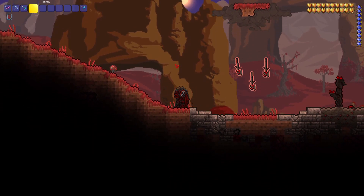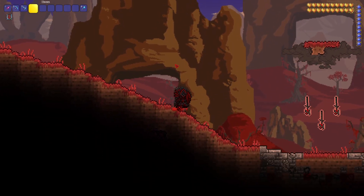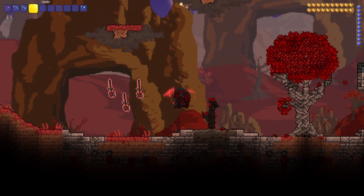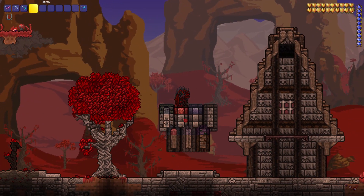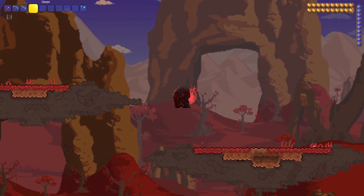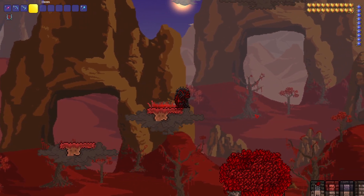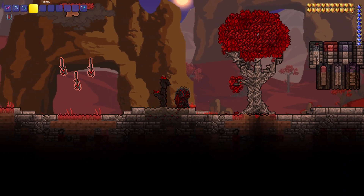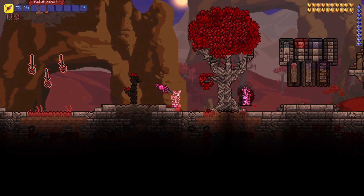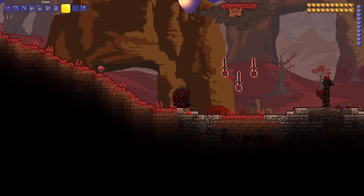Hey, welcome back to the building tip series. In this biomes build tip we are going to be doing the Crimson. I will be doing the Corruption next, so if you have any requests after that please put them in the comments. We've got some floating banners, a cactus, another way of doing trees, and a nice palette for your builds. If you end up enjoying this video, maybe consider subscribing and liking to help boost it through the YouTube algorithm.